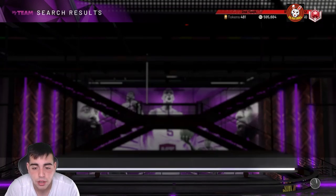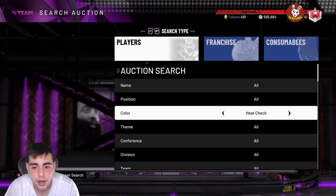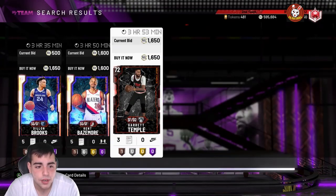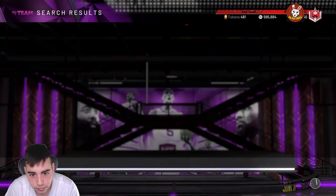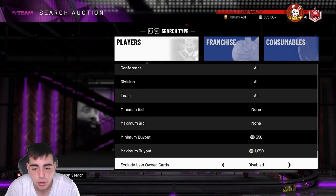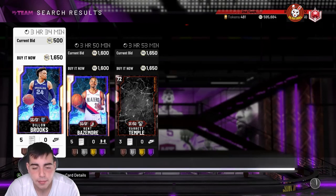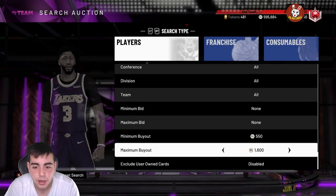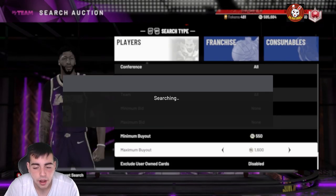The next filter is Heat Checks — this is low-key the most money filter because they're a lot harder to get than silvers. Not a lot of people open heat check packs, so there's a higher demand for them because people try to complete these sets. Set your buy-now to around 1,650 — pretty much every single card that pops up in this filter is a snipe. Make sure it says three hours and 59 minutes.